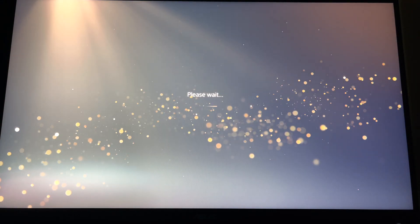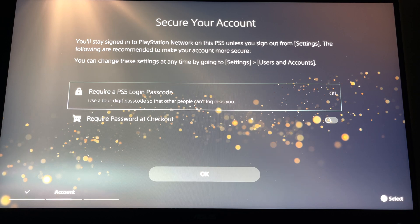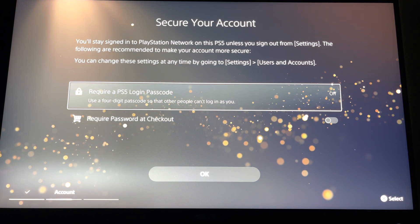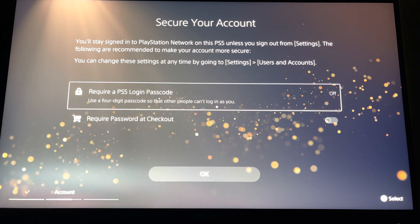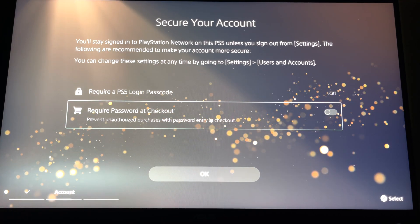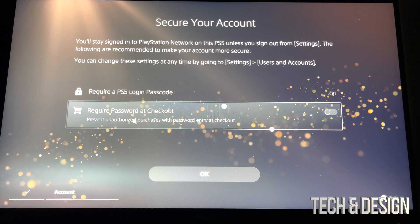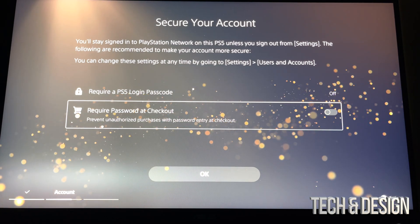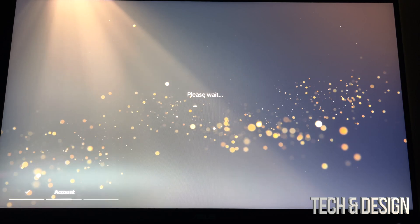If you don't want anybody else to use your PlayStation, you can set a login passcode — it's just four digits, very easy. However, if it's just you using your PlayStation or you don't mind others using it, skip the passcode. On the other hand, I would suggest turning on 'Require Password at Checkout' — if somebody uses your PlayStation and tries to make a purchase by mistake, they won't be able to without the password. Then press okay.